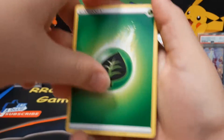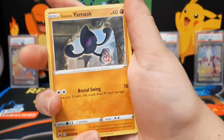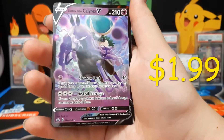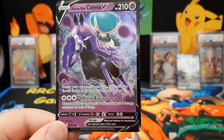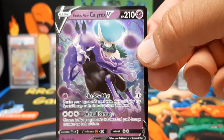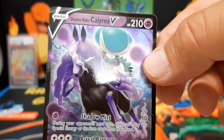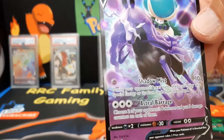Psychic — oh nope, it's grass. I saw something, let's see. Oh man, look at that! We just called it — the Shadow Rider Calyrex V! Is that the alternate art? No, that's the regular one, but wow, look at how pretty that card is! Now I have the Shadow Rider V and Shadow Rider V-Max, and the Ice Rider V and Ice Rider V-Max.